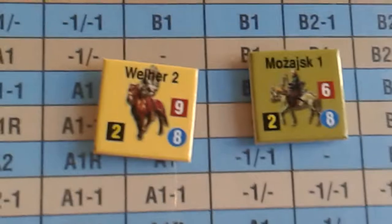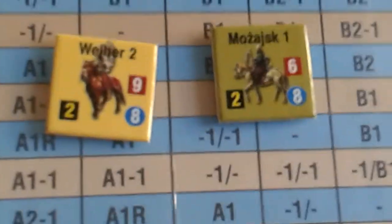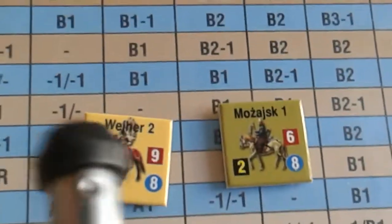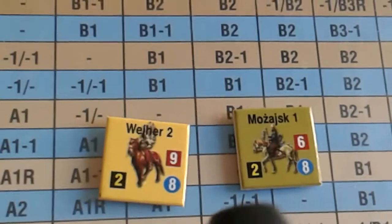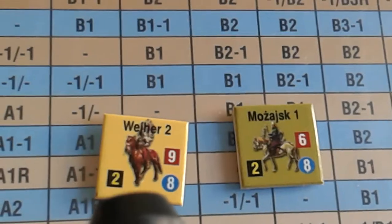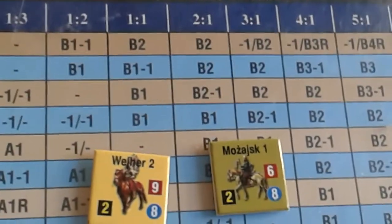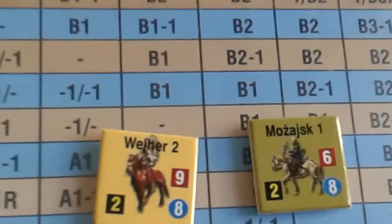Classically you're attacking at one-to-one. If you attack someone from outside their zone of control — from flank or rear — then they count as one strength, so it would be two-to-one. Obviously if you gang up you get better odds.